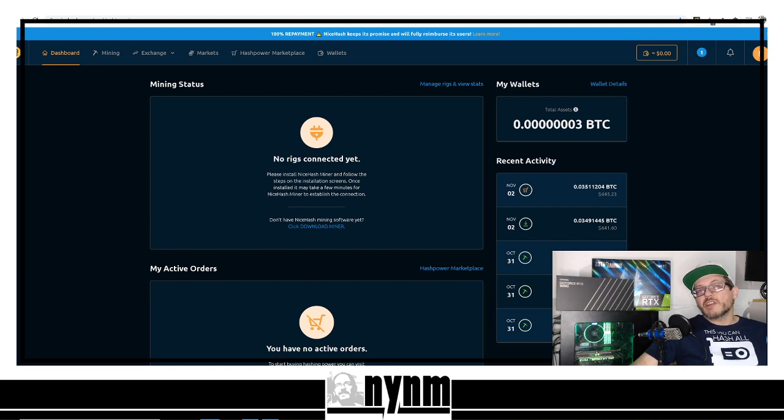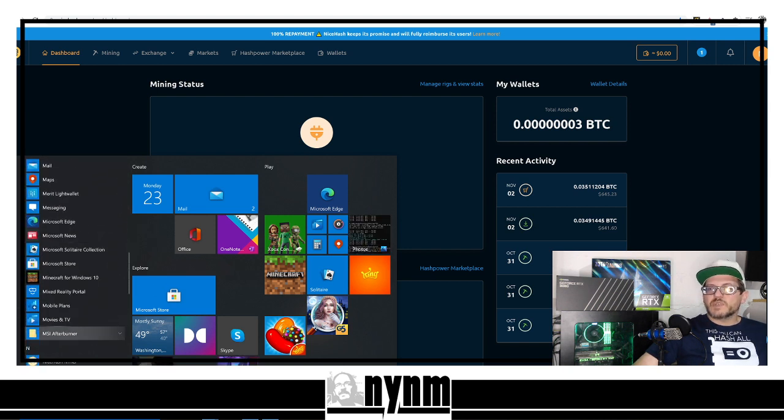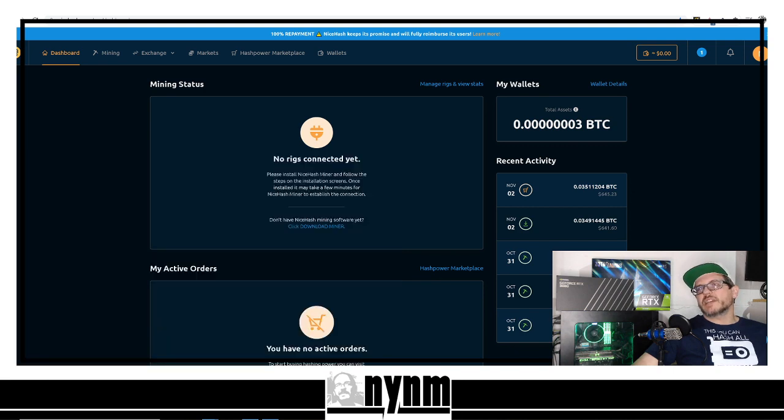Depending on your firewall settings, you may have to allow this program to be downloaded and installed. Also, antivirus and firewall protection will typically throw up a red flag for miner programs, so you may have to allow them to run. There are other videos on YouTube that'll show you how to handle that. Once downloaded, go ahead and open NiceHash — it may create a shortcut on your desktop.